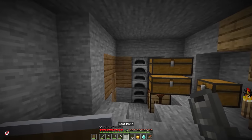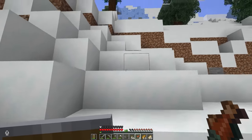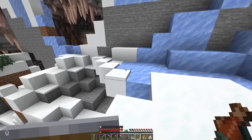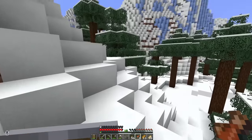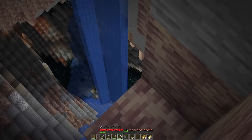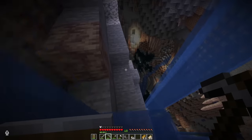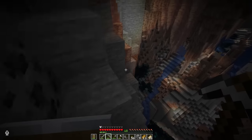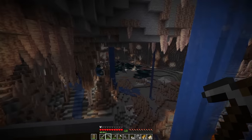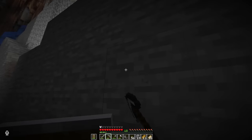Look at all these new goodies I got — we got a goat horn, we've got an enchanted golden apple, and my first diamonds. While scavenging around to find the dark oak forest, I saw something up here: this mouth of a cave. Look at this thing. Just trying to avoid all of the powdered snow, but this, my friends, right here is the start. Oh, that's deep dark — that's terrifying. This is going to be the start of the cave empire — I just got to live in the deep dark.